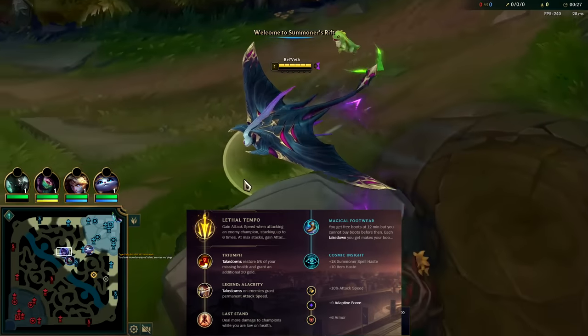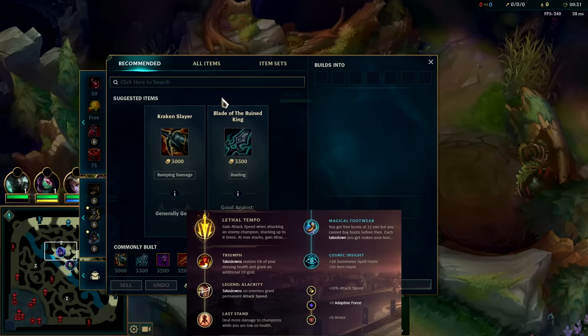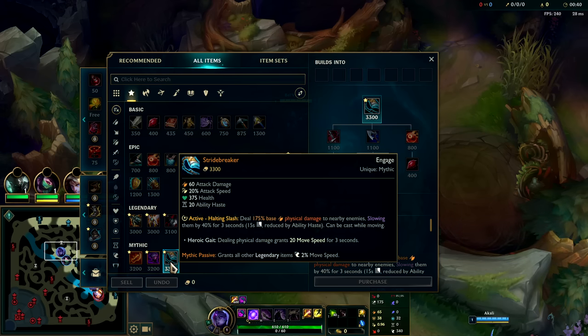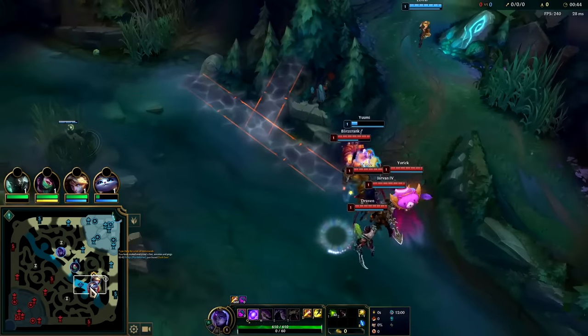What's going on guys, going to be showing you the Bel'Veth build that has taken over the Bel'Veth meta, and that is to rush down a big fat juicy Stridebreaker. This item has been buffed twice within recent history — a while back it got 10 more attack damage, and this patch it got more health. Stridebreaker is pretty strong.